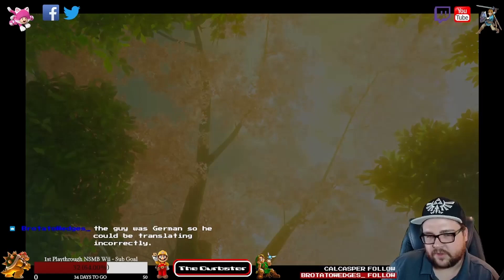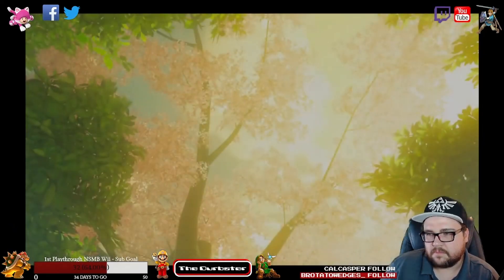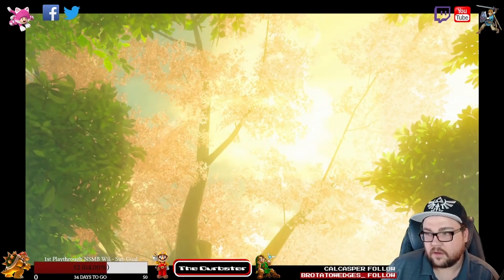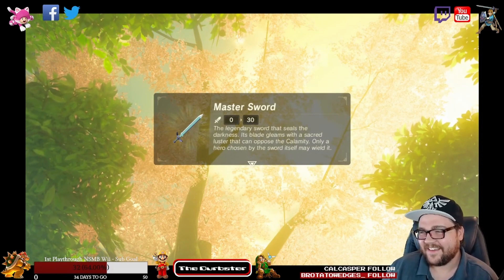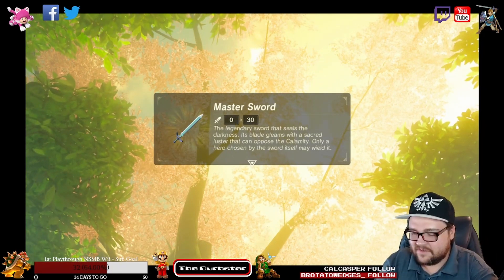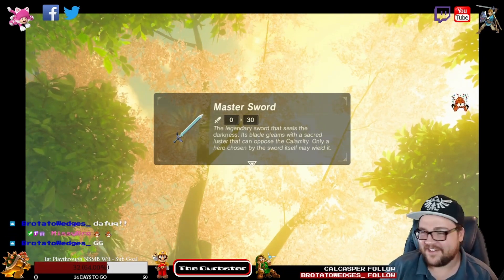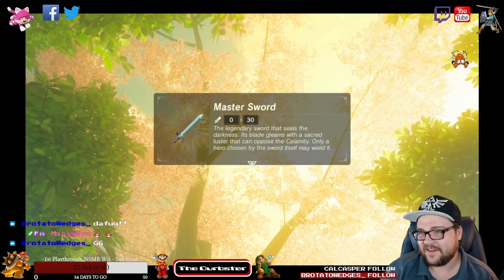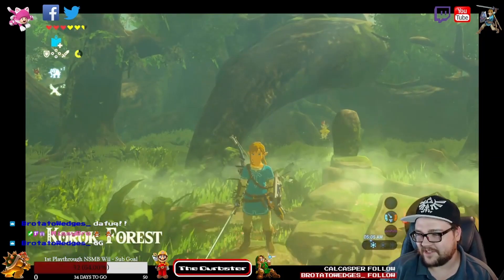I noticed he didn't look up all the way either. The thing I don't know is like, when am I supposed to be mashing A? And we got the master sword! I had no idea what that was about. Well, there we go, now we have the master sword.